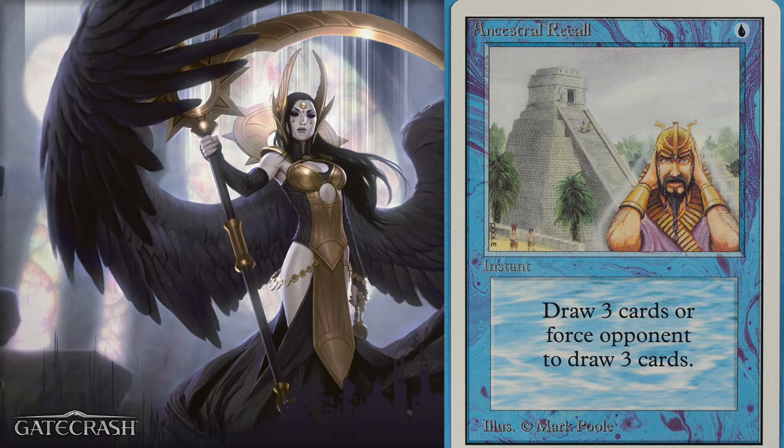For number two, I have Ancestral Recall. You might ask why Recall is better than Black Lotus — well, you can draw a Black Lotus, or possibly two Black Lotuses, off Recall. Drawing cards cheaply at instant speed is one of the things that breaks the game, and there's no better example than this card. Jace's Ingenuity costs five; Recall costs one — that's a huge difference. Plus you can draw into Force of Will.